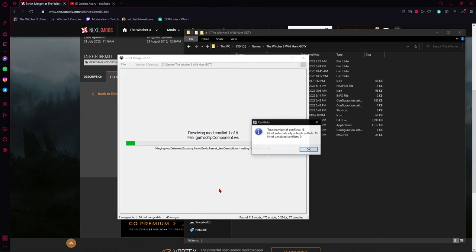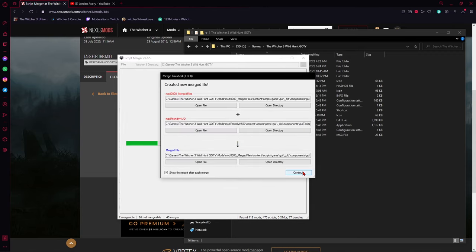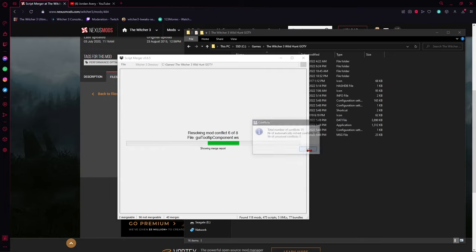When a merge says 'number of unresolved conflicts: zero,' that means it merged automatically and you didn't have to do anything manually. Just hit OK and continue — this is the best-case scenario. You love to see it.